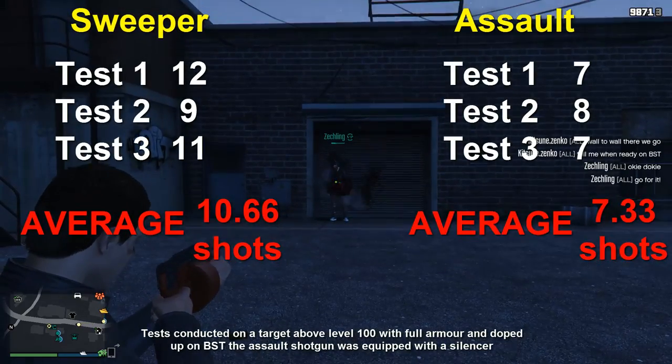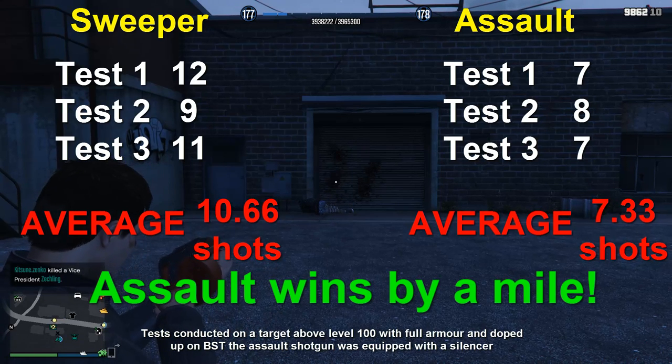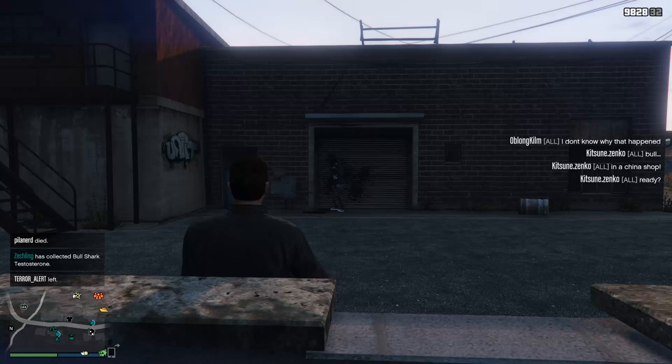And here's the results. It's not looking good for the Sweeper Shotgun because it took about 50% more shots to down the target than the Assault Shotgun. And because the gun can only hold 10 rounds, I had to reload in between shooting, which if you're in a firefight is no good at all.